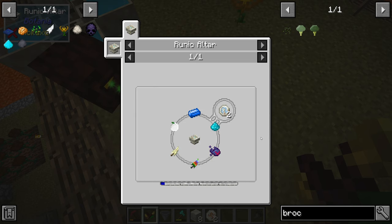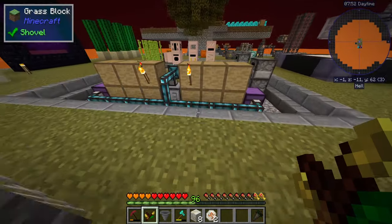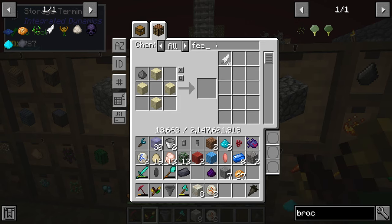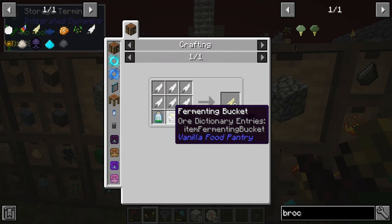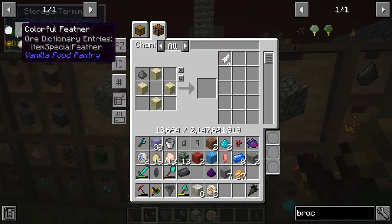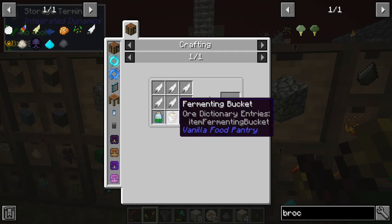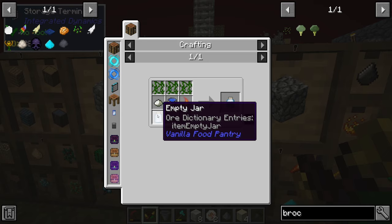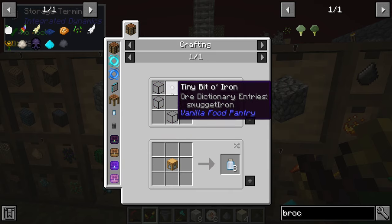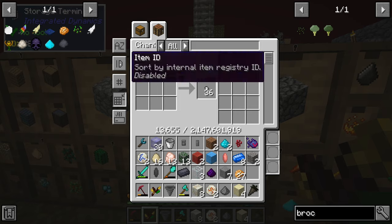We also need a fermented feather, which I think is the easier of the two feathers. We currently have 30 feathers, which should be enough. For the fermented feather we need a fermenting bucket — a bucket and three glass — plus six feathers and one jungle juice. For the jungle juice we need three vines, one bit of heat, one water bucket, one what-what powder, and one empty jar. The empty jar is made with glass and a tiny bit of iron using the bit measure with one iron ingot.